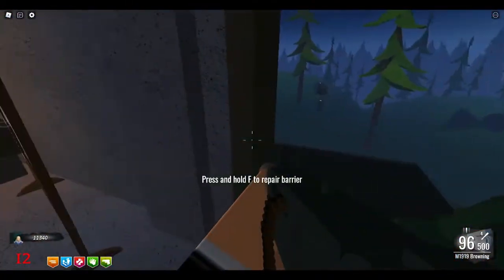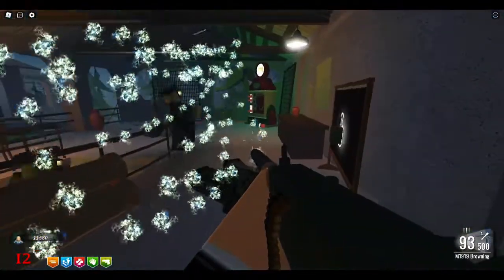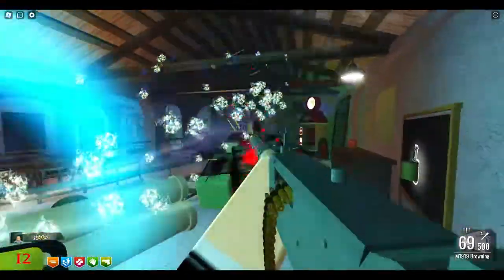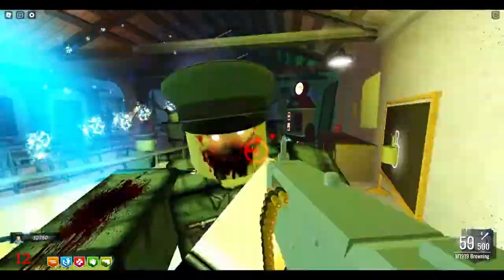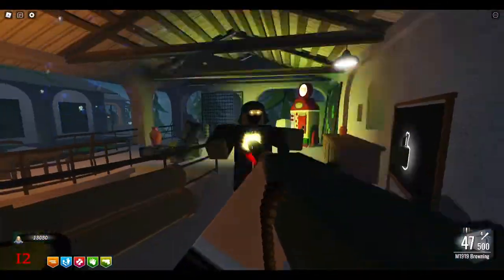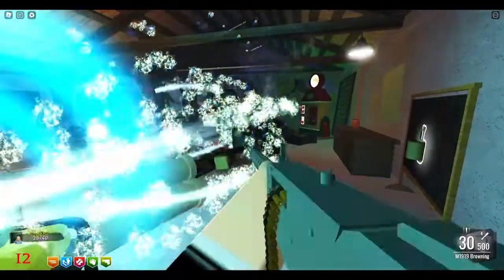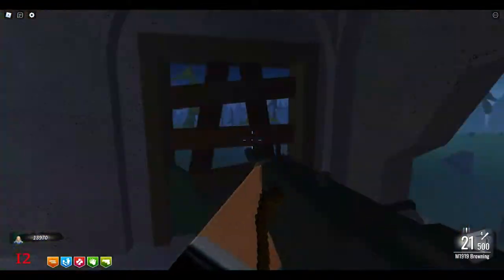I'm going to rebuild this window because the zombies come in here while you're trying to cover the stairwell. I've decided to just stand here. What I like to do is try to line zombies up in a row, because the bullets you shoot at the first one go through it and hit the zombies in the back. So you can take out more zombies by lining them up rather than picking them off one at a time — you can save ammo that way.